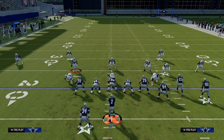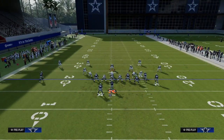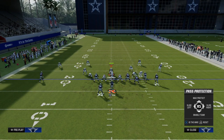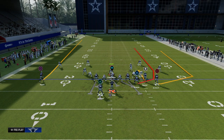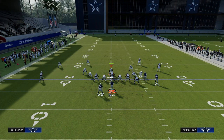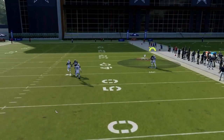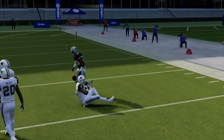If you want a surefire way to pick up the blitz — at least as sure as possible — here's what we're going to do: slide away from the running back, block the running back, and then ID the defensive tackle. What this does is the line should pick up the right-side loop off the tight end side, and the running back should pick up the opposite side. You should then have plenty of time to throw an absolute laser beam over the top.